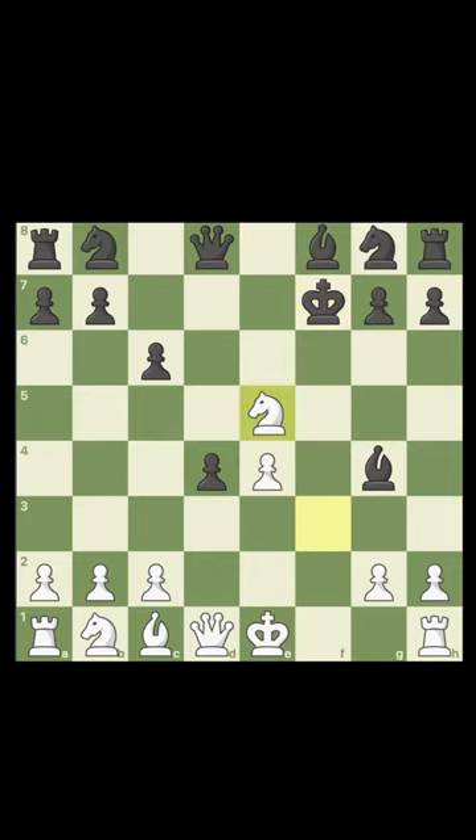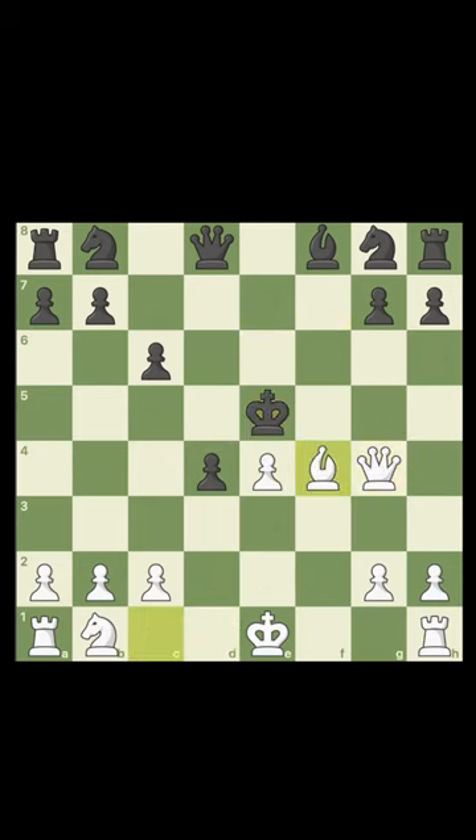King takes f7, knight e5 check, and if the king goes up, you sacrifice your knight — king takes knight, bishop f4 check, takes the pawn, mate in two. And if the king goes back to f6, he loses his queen.